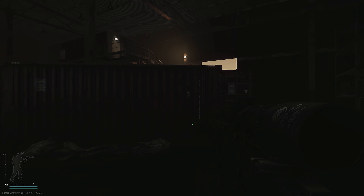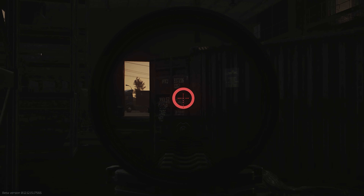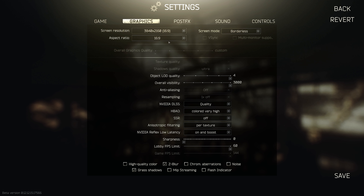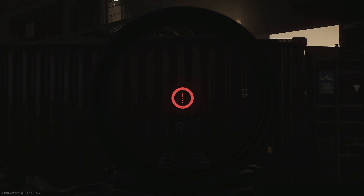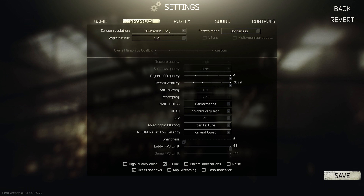Another notable problem is ghosting in the sights. There's a lot of this happening and it can be really distracting. Sometimes when you're ADS-ing, especially with finer optics, you'll notice a bit of ghosting in the movement of the sights. This is particularly pronounced with the TAC-30 and other tight Burris dots, and you can also see it in the Vortex Razor. It gets much worse in performance and ultra performance at 4K, or if you're running performance at 1440p.